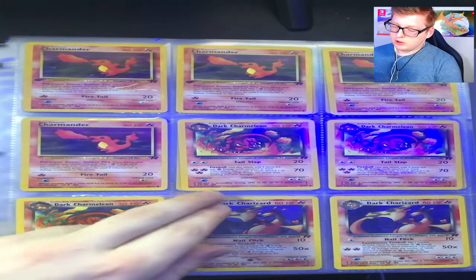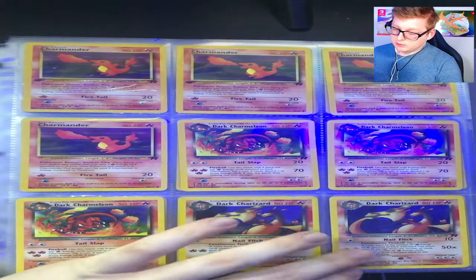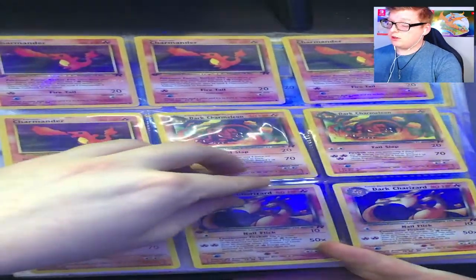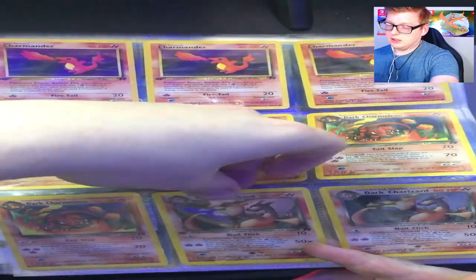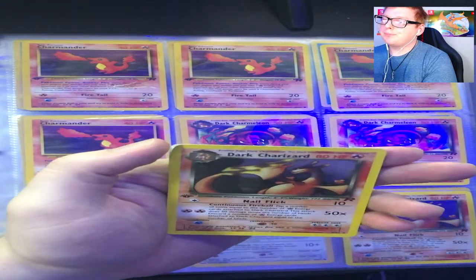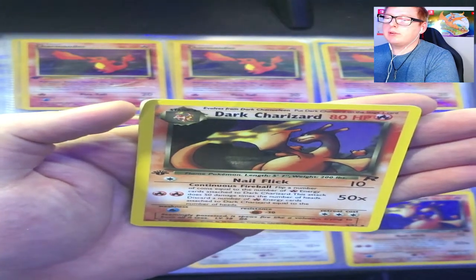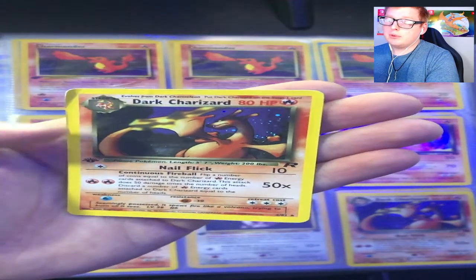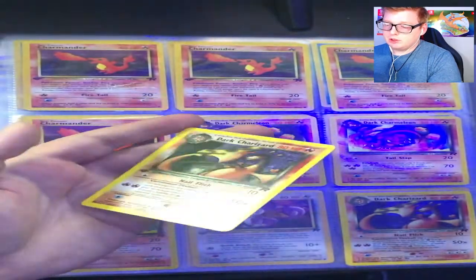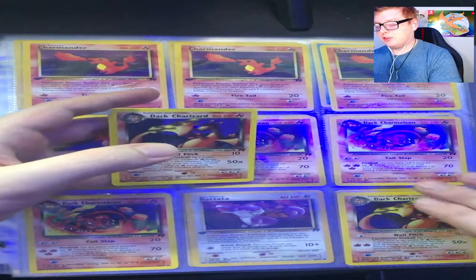We got a first edition Charmander from Rocket — very nice. You got your Dark Charmeleon, and then a first edition Dark Charizard and a regular Dark Charizard, both holo. The very unfortunate thing about the first edition Dark Charizard is it is peeling right in the corner — I'll get nice and close for you guys. It's just peeling right there in that corner, which basically destroys every bit of value this card would have, because it's otherwise in pristine condition — holographic looks pretty good, even the edging is good — but just that one corner from years in the attic kind of destroyed it.